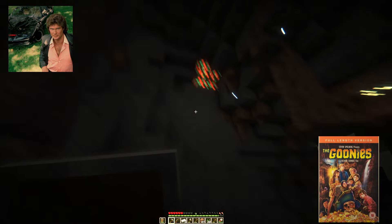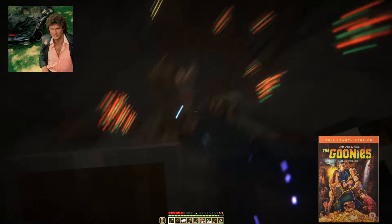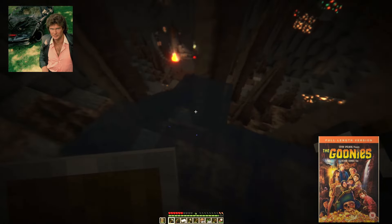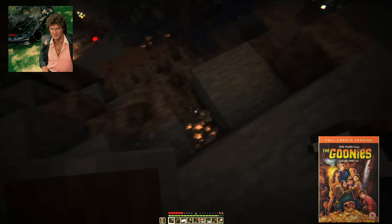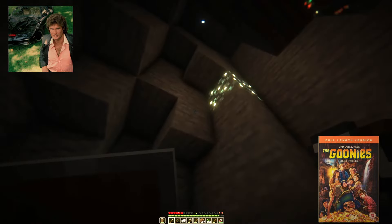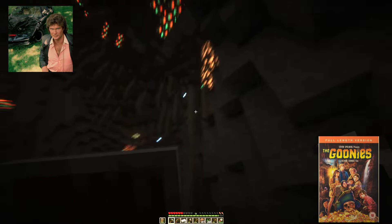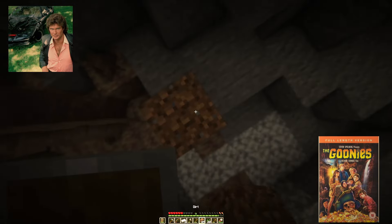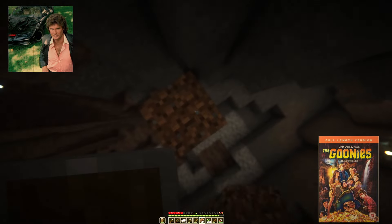Let's make our way down here slowly. We've got some copper, which could be useful if we want to make some more copper trapdoors. Some more iron here. We've got even more. Down here we've got just some glow lichen. We do have a bit more iron up here — let's grab that.